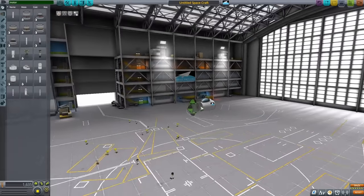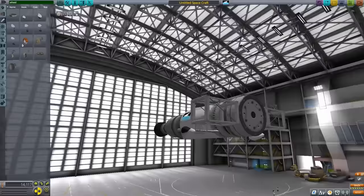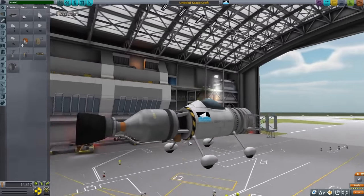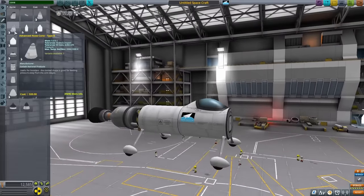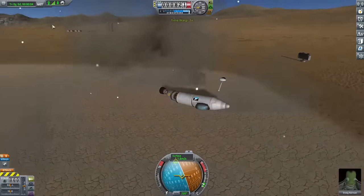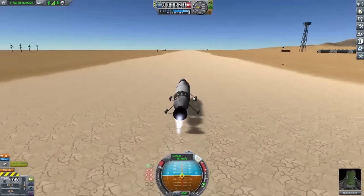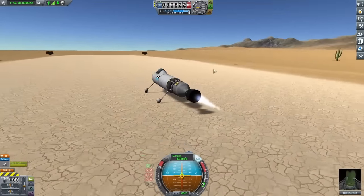I loaded into the space plane hangar. Originally I was going to put my propeller design on the front, but I realized I could probably just put a nuclear engine on the back and actually take off that way. I put that down along with a fuel tank, deleted the motor on the front, added a nose cone, and wanted to test the acceleration. I messed up my time warp a bit, but trying it again — it's working out pretty well, and at the end of the runway I'm going about 85 meters per second, which should totally be enough.